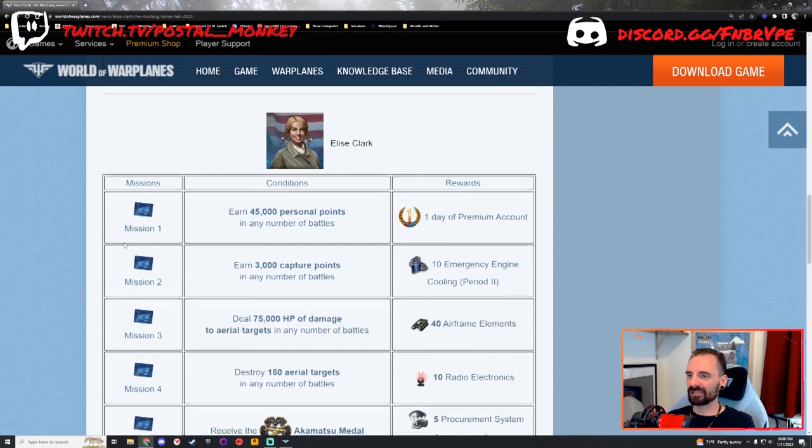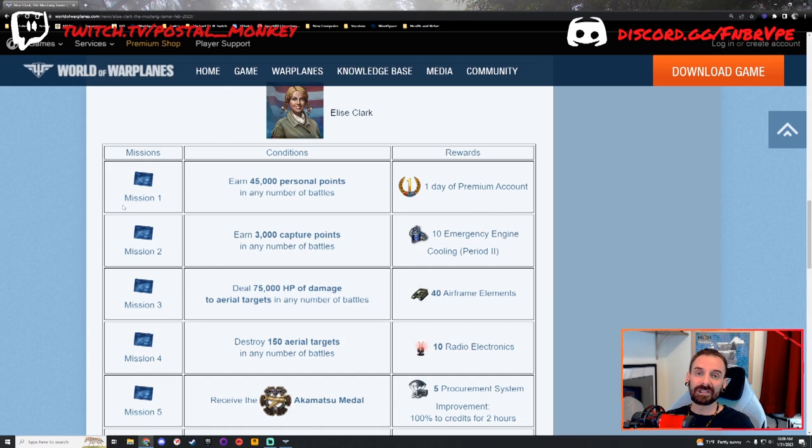So let's start at the top. Each mission gives you a mini reward as well, so even if you don't think you can earn this pilot, I'd still recommend attempting the missions just because you'll get some rewards. Mission number one: earn 45,000 personal points in any number of battles. Even if you only earn 5,000 personal points per battle, it's going to take you nine battles. You get a free day of premium time. I'd recommend completing the mission at the beginning of one of your days so you get that whole day to use the premium time.